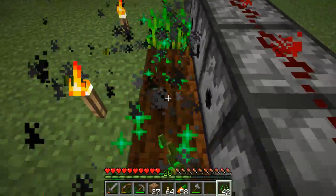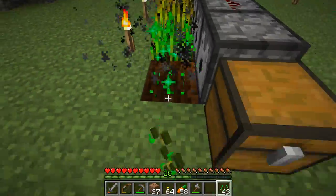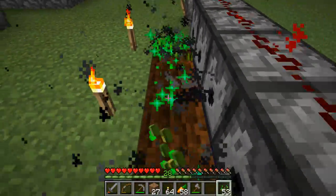Once I get my villager breeder up and trading post up, this is what I'm going to be using to get emeralds. So this is kind of my indirect emerald farm.